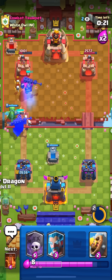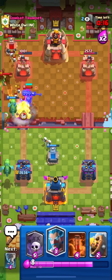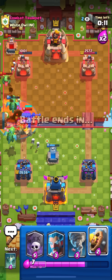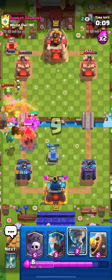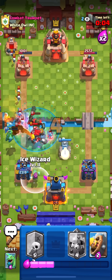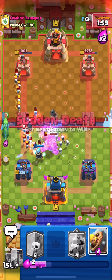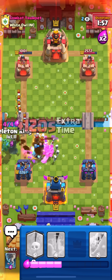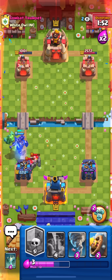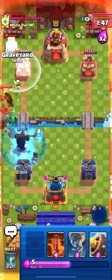I'm not going to attack yet because he might attack. Yeah - Golem at the bridge. I Poison, getting the skeleton, getting the Golem. He decides to Lightning but I already have the Tombstone. I put another Ice Wizard - he Tornadoes everything, but we have a lot of troops and we're gonna get a lot from the counter attack.